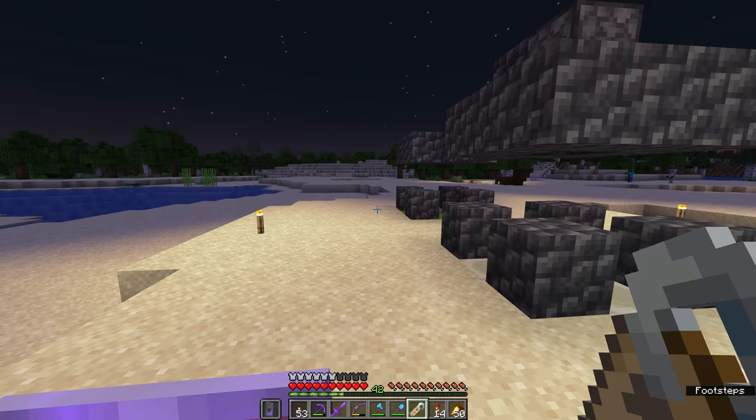The only two music discs you genuinely can't get by farming creepers this way are Pigstep and Other Side, found in bastion chests and strongholds or dungeons respectively. This should be the last creeper for the morning roundup — and we get disc 11, which looks like a broken record. It's the counterpart to 13, and despite looking cracked it still plays in a jukebox. It's meant to be part of horror lore for players to speculate about. It's pretty creepy — not one of my favorites — so we put it in the shulker box.